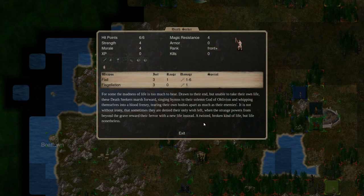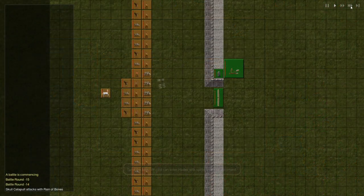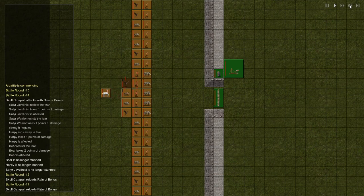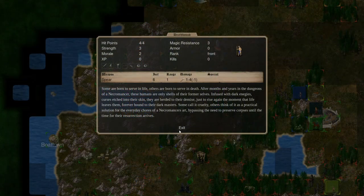Deathseekers are whack-a-loon extraordinaires that can't take existence any longer, but can't quite bring about their own premature demise. They charge into battle for the necromancers, hoping to be slain so they don't have to keep on waking up every day. The Skull Catapult launches a barrage of bones and blood at the enemy, dealing spirit damage.